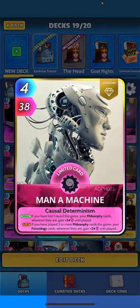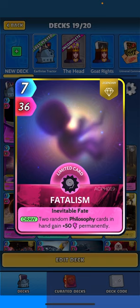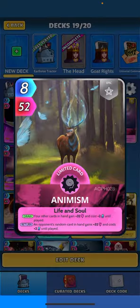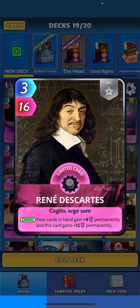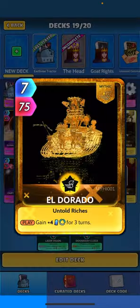Mana Machine is also buffing futurology cards — if you have played three or more philosophy cards this game, your futurology cards get 24 until played. Because we're playing philosophy cards, we tossed in Fatalism: two random philosophy cards in your hand gain 50 permanently, so getting into the late game they get bigger and bigger. Also got the new Animism: when drawn, your other cards in hand get 32 and cost plus two until played, and a random card in your opponent's hand gets 32 and cost plus two. And Renee Descartes: when drawn, your cards in hand gain four permanently, this card 12 permanently.